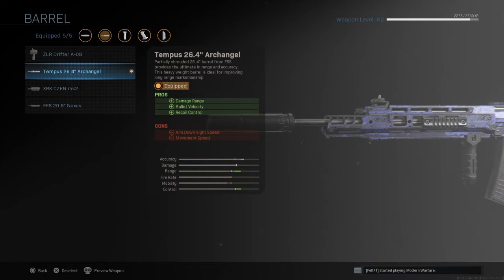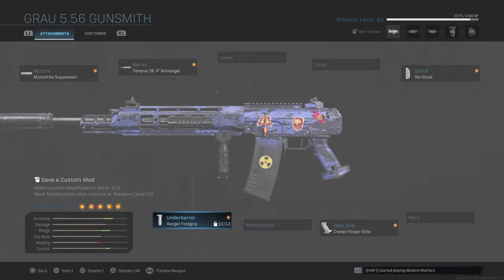I always use the Tempest Archangel 26.4-inch barrel. Now it says it brings down your mobility a lot, but it's actually good when you have it on with everything else — accuracy is good, the range goes longer, and the control is a lot stronger. Who cares about the mobility? I was kind of annoyed by it when I first started using it — I was like, this is a waste, I don't like it. So I took it off and tried everything else, didn't really like any of it. Then I started using this barrel again and thought, it's not that bad. Once you start unlocking everything else it's pretty good.